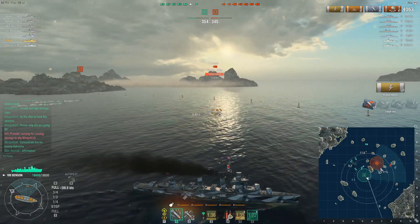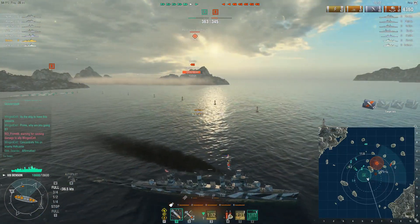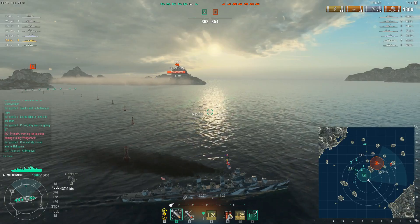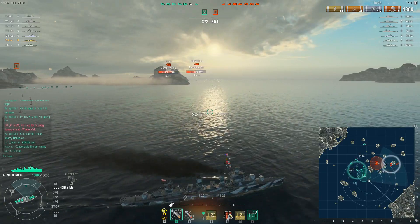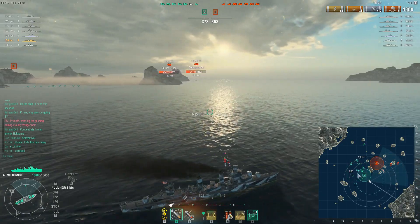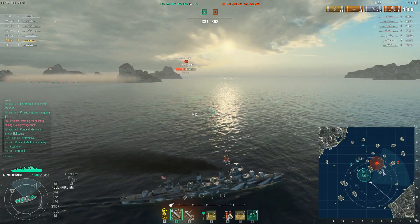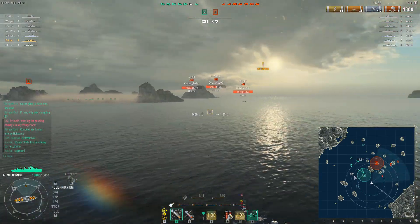Once I pop smoke I'm no longer detected, so I'm free to keep advancing. I'm going to continue to the southeast here and try to get spotting up from behind. Right now we can't see any of them because of that screen — there's a chance they can see us. So if I can get down into this area I can see up into those ships, spot them, and they're going to take damage with no real way of seeing out of that screen.